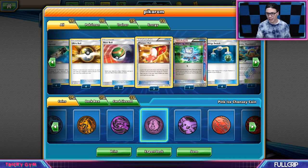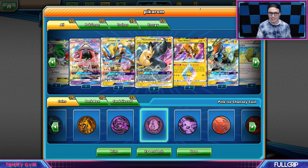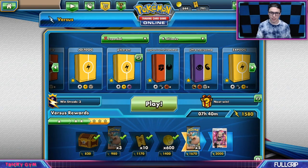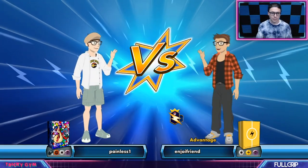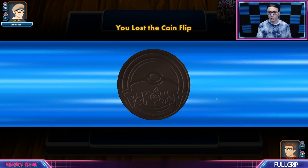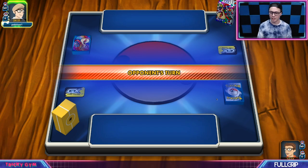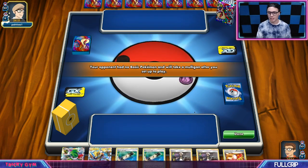We've got Trainer's Mail, Computer Search, and Silent Lab to make sure that our Tag Bolt GX attack can go through Mr. Mimes with the Bench Barrier. A very, very strong archetype in Expanded Format — perhaps the format-defining deck. The Turn 1 Full Blitz is even easier to pull off in Expanded Format than it ever was in Standard, something we see all the time.